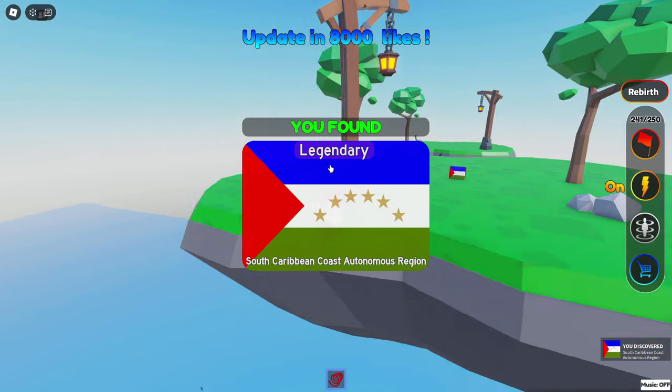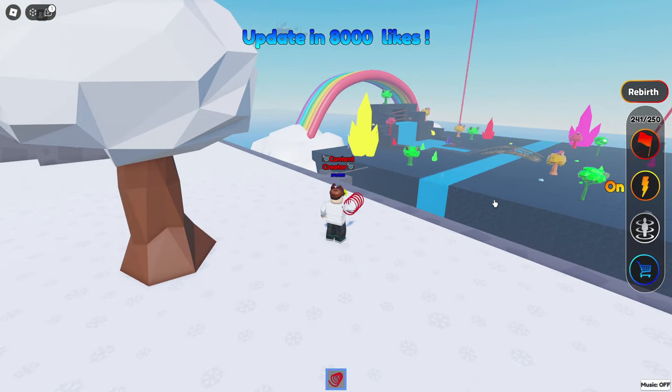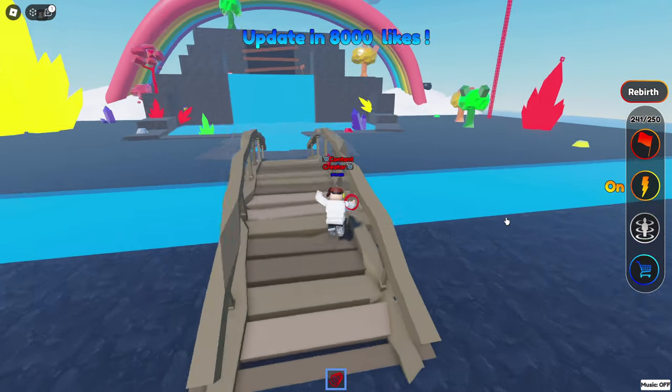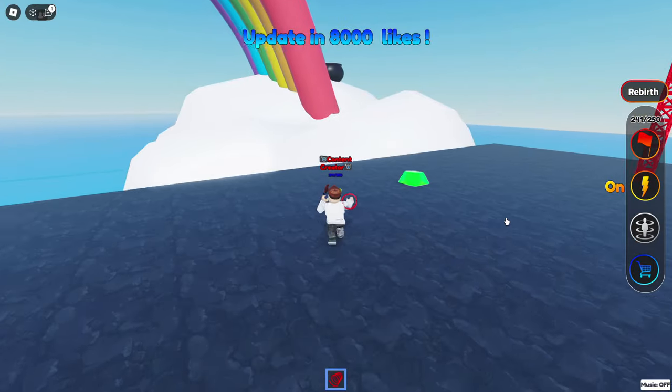North Caribbean Coast Autonomous Region — complete the quest. That is near the rainbow. The rainbow is over there in the crystal land, we go. What kind of quest are we gonna be doing? Look, I see a pot of gold — I see a pot of gold, it better not be empty.